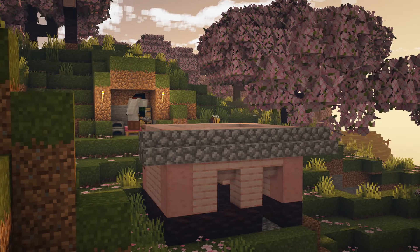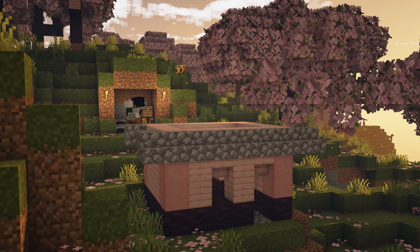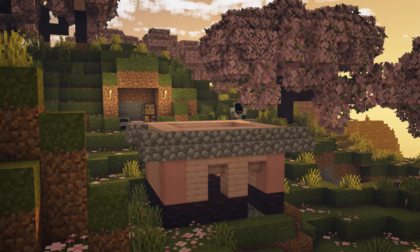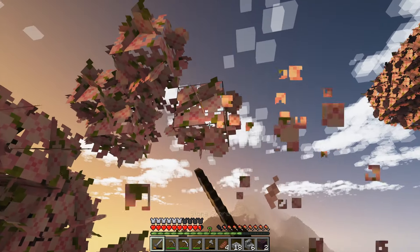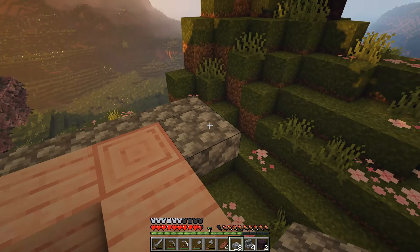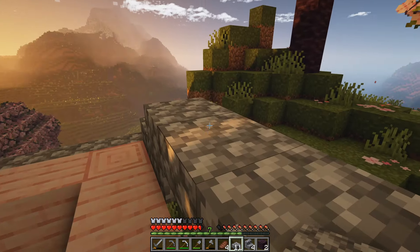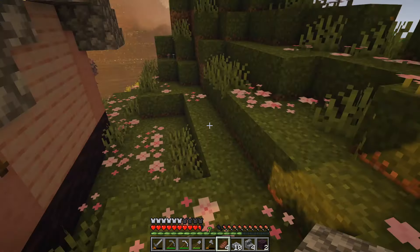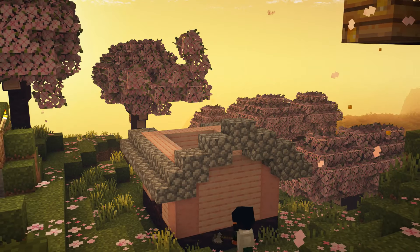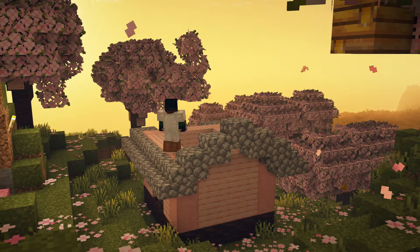I think we'll try and keep the roof shape pretty low — I don't want to go too high with it. My ladders are in the way, let's break a couple of them. We've got some stairs — if we can maybe go into slabs and just kind of work our way up to the middle, like that, maybe one more on the top. How does that look from the outside? I need another plank in the middle but that's fine.